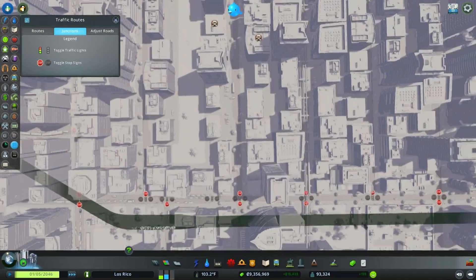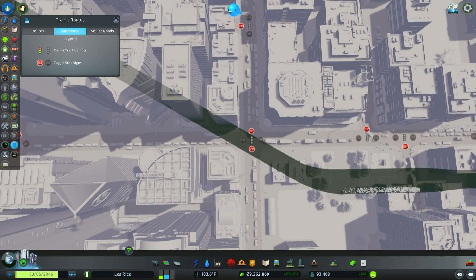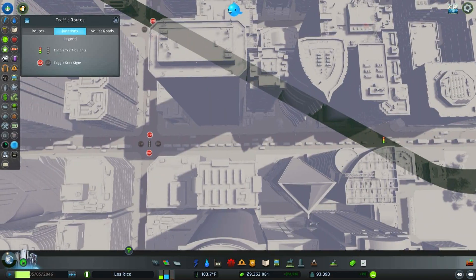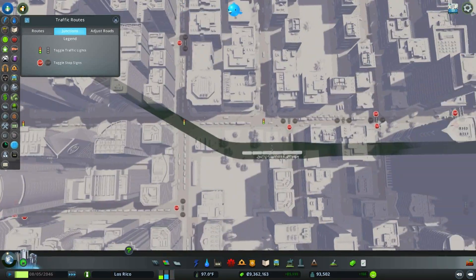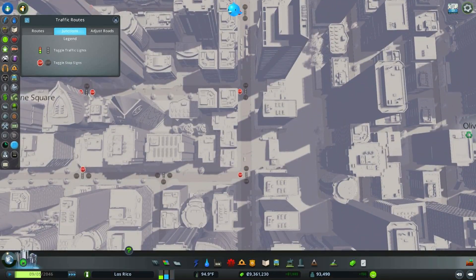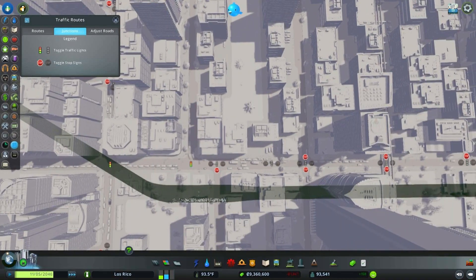It's pretty bad over here though. We'll put in a stoplight right there and a stoplight right there, and then maybe one right here because yeah it needs it. It's so backed up — why is there so much traffic, especially just riding through there? Look at all that traffic — what in the world is going on, where are they all trying to get to?